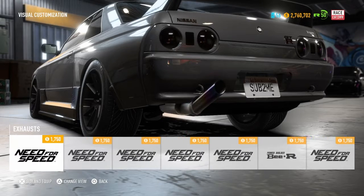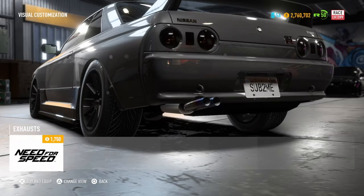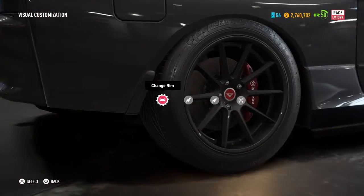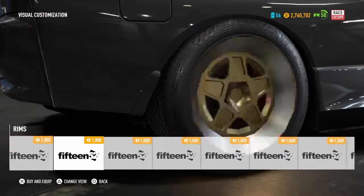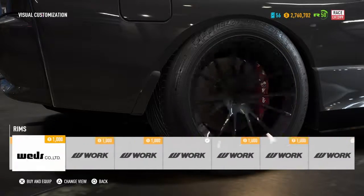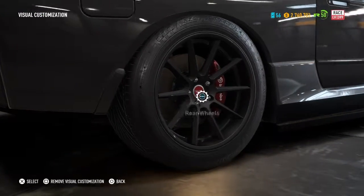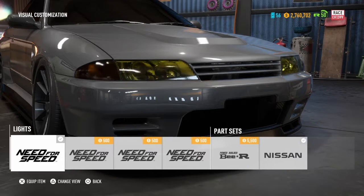I wish Need for Speed made more of their own custom parts. Imagine putting a side exhaust on an R32 — that would be so sick. Also, for drag cars, like my RX-7, I wish I could put a wheelie bar on it. It would look amazing. Even a parachute — even if it doesn't do anything functionally — I just want to be able to put a wheelie bar on every drag car that can do a wheelie.